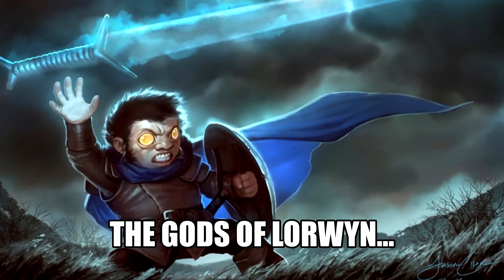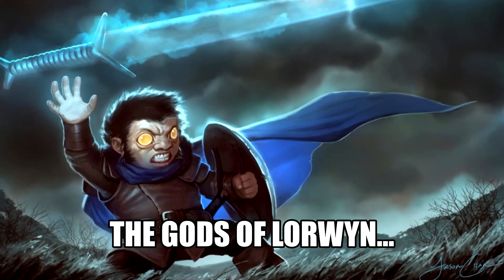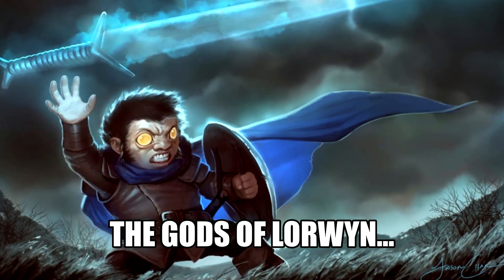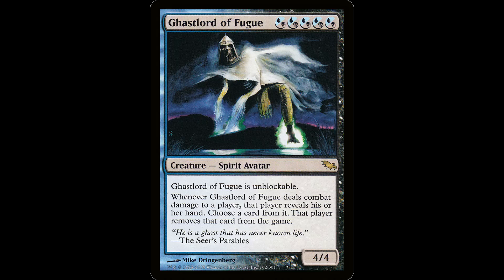The real meat of this video is in the demigods of Lorwyn and Shadowmoor. When I first started playing commander, these were pretty sought after cards. Each comes with a signature enchantment aura, some of which are pretty bonkers. You got the Gaslord of Fugue — five hybrid Dimir mana for a creature spirit avatar, it's a 4/4. This guy cannot be blocked. Whenever Gaslord of Fugue deals combat damage to a player, that player reveals their hand, you choose a card from it, and that player exiles that card.